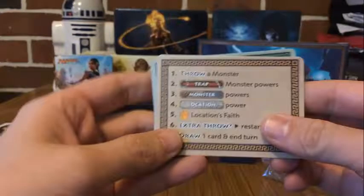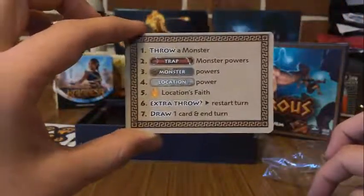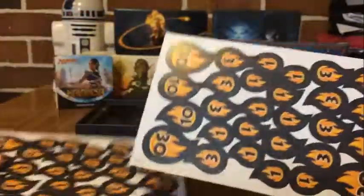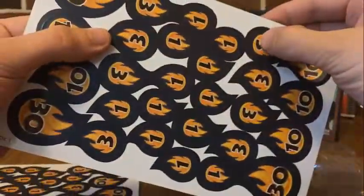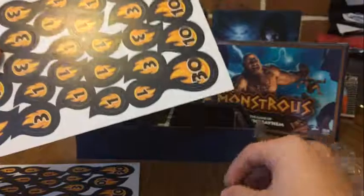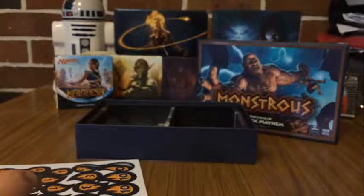So there we have it — a quick rundown. We have our location cards, our god cards, beast cards, our little turn cards which keep us on track, and our little faith boards that pop out — very simple to pop out, so we're not wrecking any as we get them out.